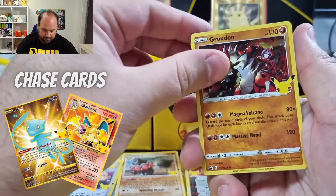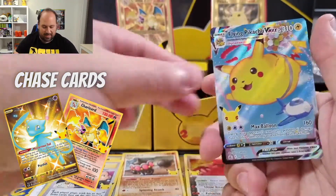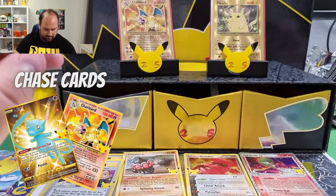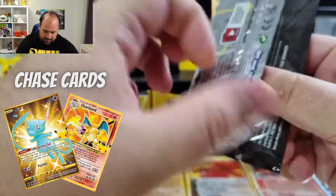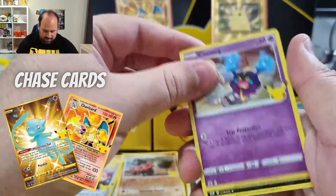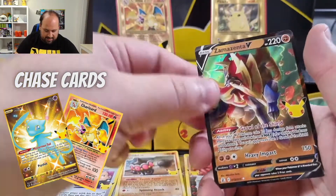Next booster: Groudon, Xerneas, Kyogre — and Flying Pikachu V-Max! I'm really disappointed overall though. I don't pull a really really good card. Final booster before wrap-up: Cosmoem, Ivysaur, Dialga, and Zamazenta.